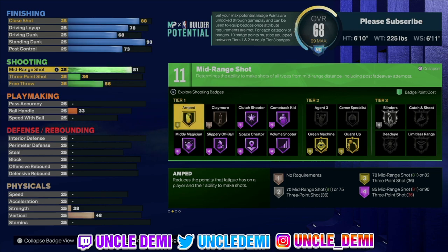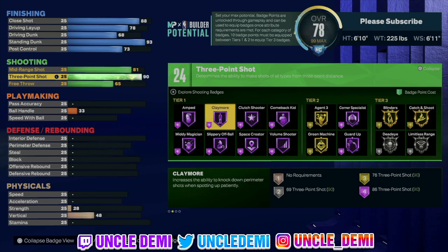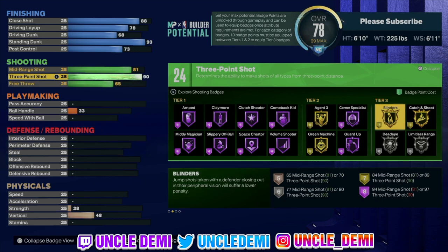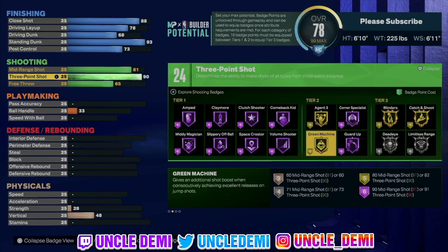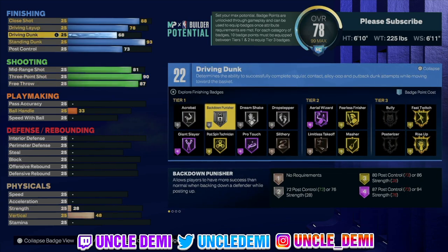We'll go 81 in the mid-range shot. You want to get that Mid-Range Maestro of course. You get Space Creator because you will be able to use this build more as a post scorer if you wanted to. A 93 three-ball will be able to get you Claymore Hall of Fame. You'll be able to get Catch and Shoot and Blinders on gold, Corner Specialist Hall of Fame, and even Agent Threes on gold with Green Machine. This build can flat out shoot — it's one of the good spot up builds.